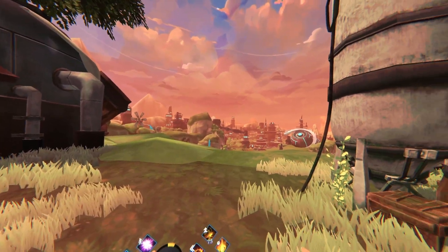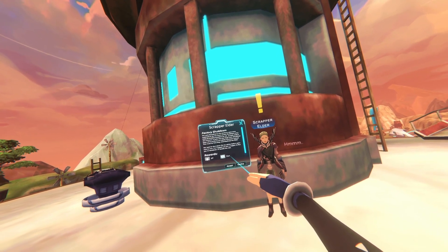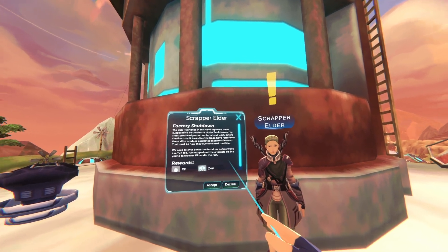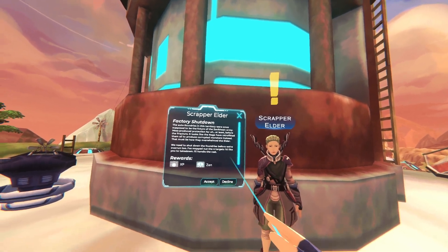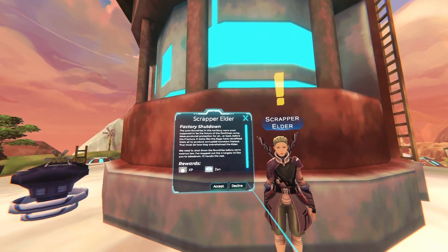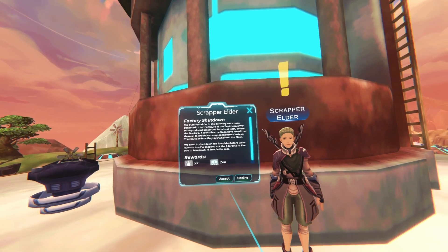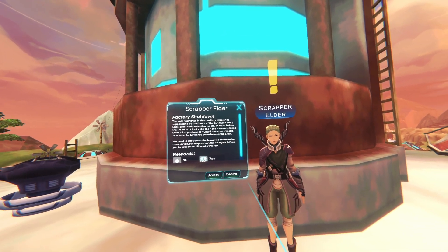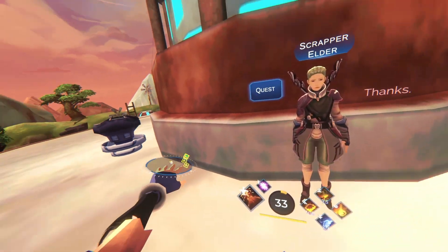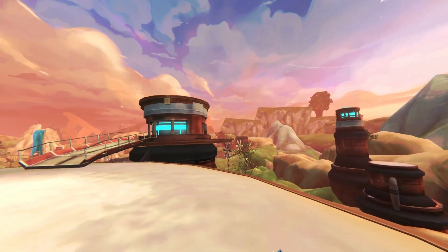We're heading over to the Elder Scrapper. He explains the factory shutdown quest: the auto foundries in this territory were once supposed to be the future of the Zenithian army — mass-produced protection for all, before the Fracture. The Naja have retrofitted them to produce corrupted monsters, which is how they overwhelmed the elders. We need to shut down the four foundries before we're overrun. He's mapped out the targets for us.